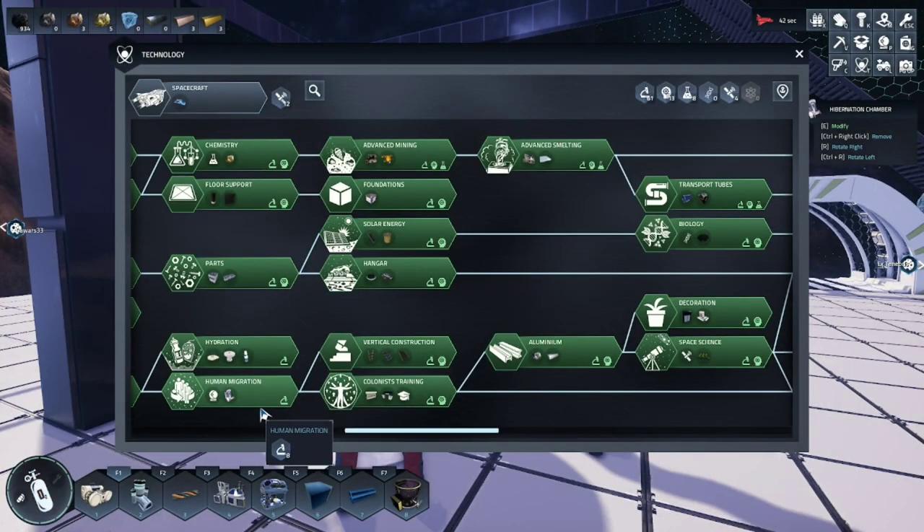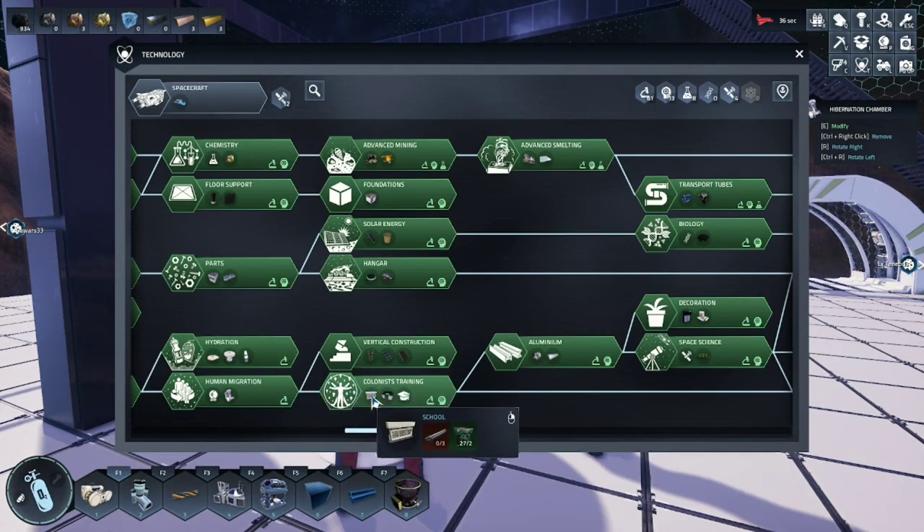We should already have human migration and hydration. What we're looking for is colonist training. This allows us to set up the school and the study point for them to become researchers.